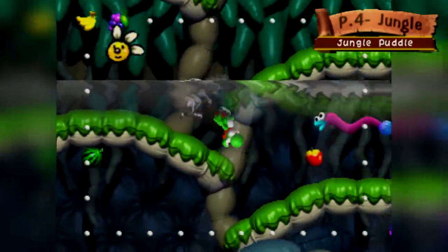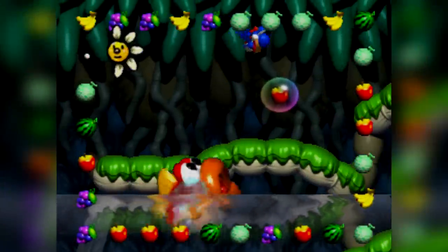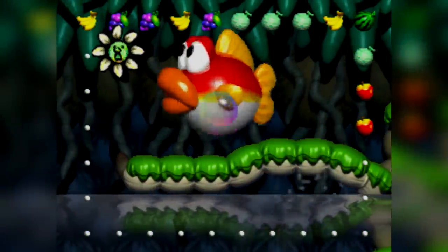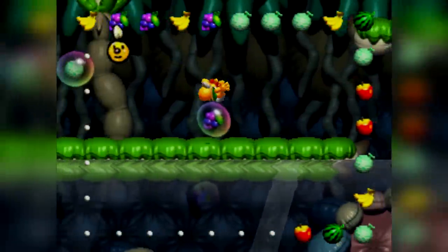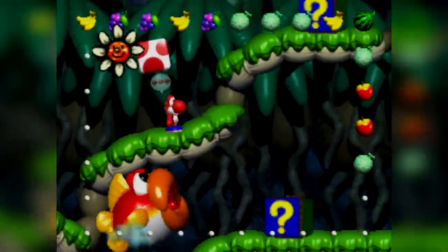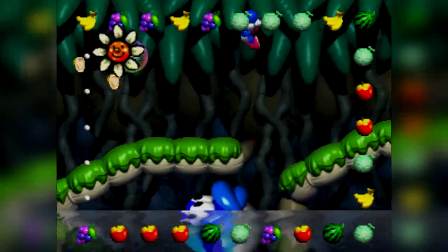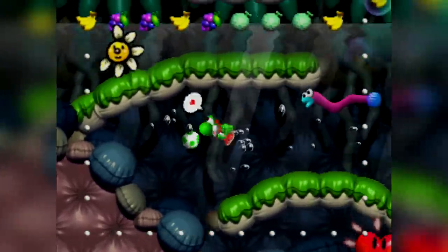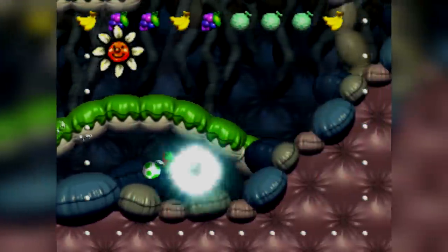Page 4-2 is a very difficult stage taking place in the jungle. Those evil fish swimming in the water are just waiting to jump and eat Yoshi, and there are lots of fruit bubbles you need to pop while avoiding the big fish — it's very difficult. This blue fish that keeps spitting at you is super annoying and makes your life really hard. Thankfully, getting at least one heart is no problem, as there's one near the beginning you can collect by just swimming down.